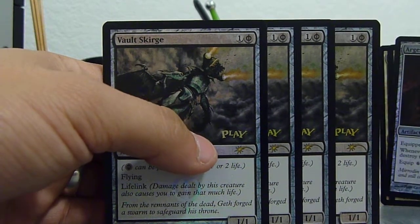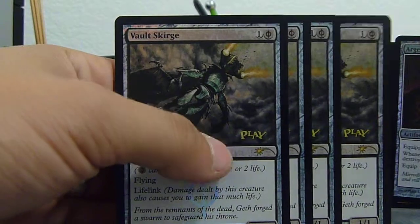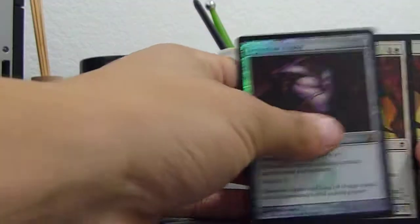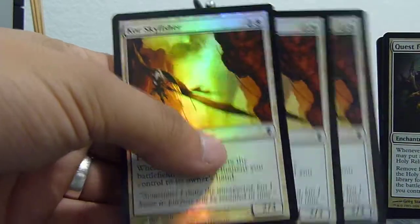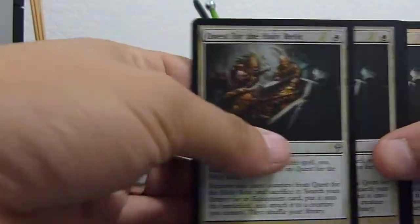When you equip him with Argentum Armor, he's a 7/7 with Flying and Lifelink, and it's just ridiculous because he's a 1 CMC — 1 Phyrexian Mana. So, 1 Argentum Armor. I got 3 Core Skyfishers, and I'm not too upset about that because I was already going to drop him to 3 anyway for my newest build.